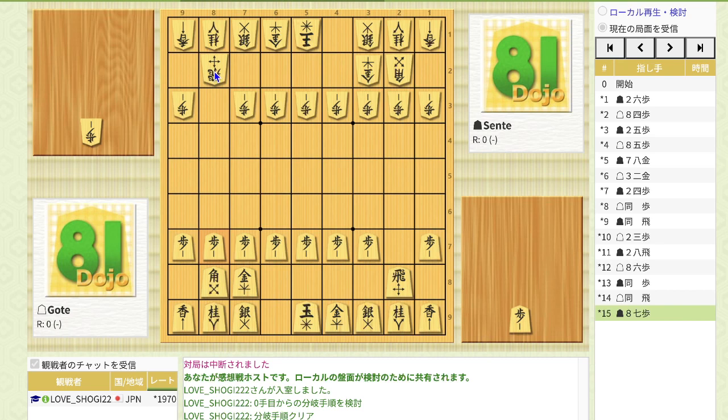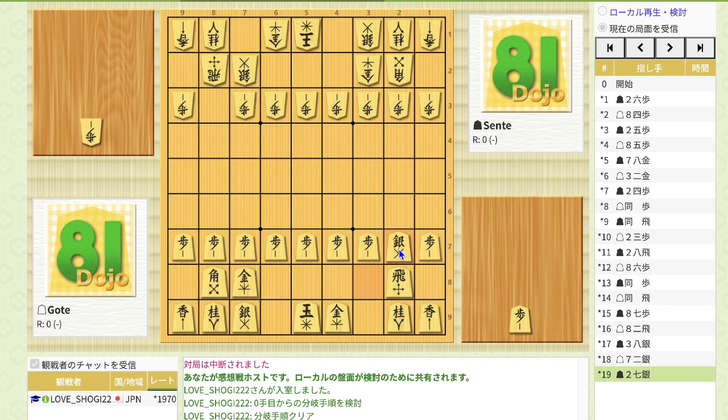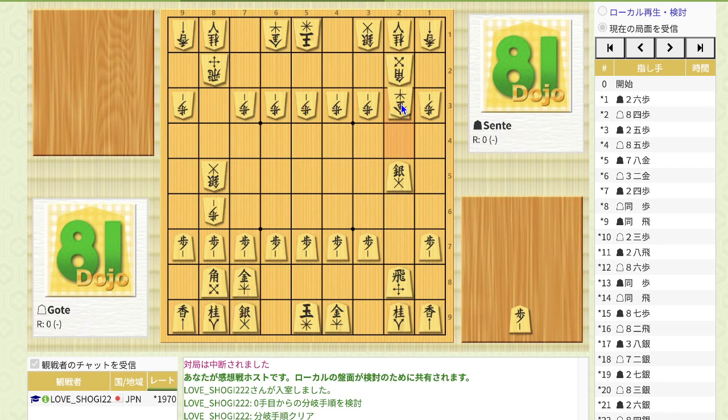The second step in the climbing silver opening is to advance silver. Move your silver, and your opponent copies. Keep advancing the silver by moving silver to 26 and silver to 25. The purpose of advancing silver is to break the second file by cooperating with the rook. Your opponent just copies. Think about what you should move in order to break the second file — the answer is to drop pawn here, and the second file is already broken. If Gote copies, you can simply take this pawn, and gold recaptures. Then drop pawn here and sente has an advantage.